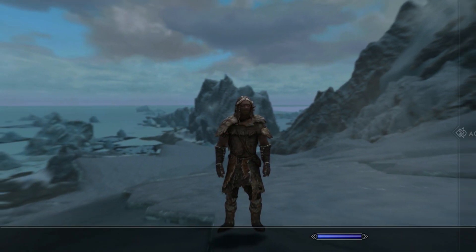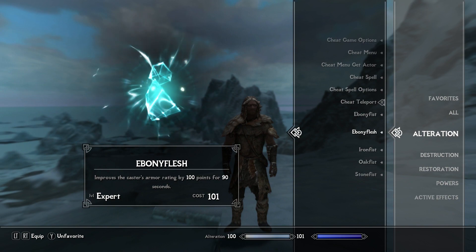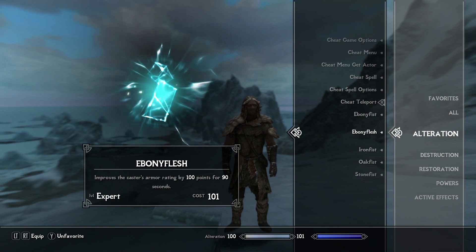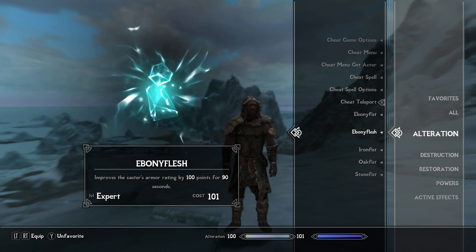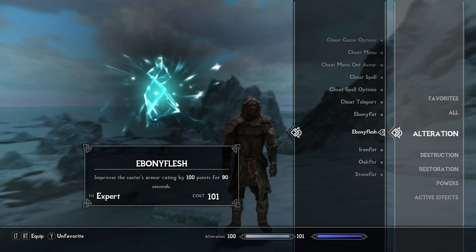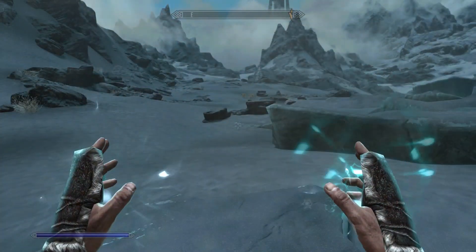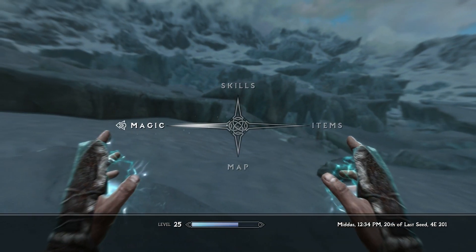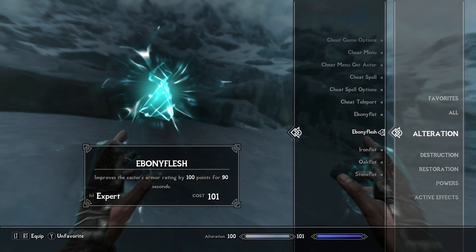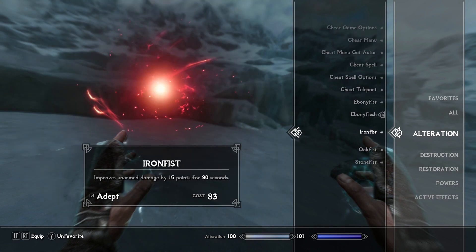Let's go over to where Alteration is. Ebony Flesh, which is one of the best, if not the best, Flesh spells that you can get, which improves the caster's armor rating by 100 points for 90 seconds. And if you're pretty good with Alteration, you can dual wield that and make it even better. So right now our armor rating is 100 points. We could run around naked and always have 100 points of armor. But what exactly does this mod do?